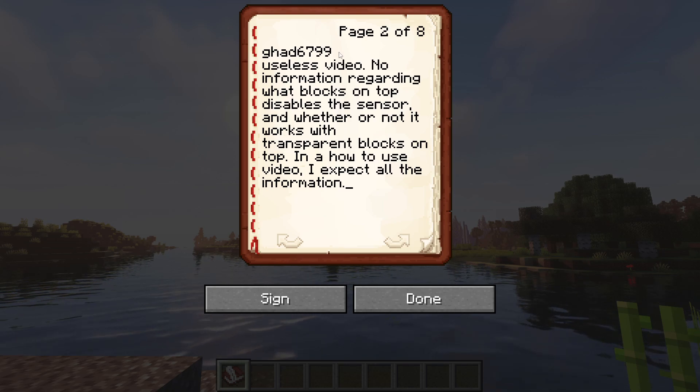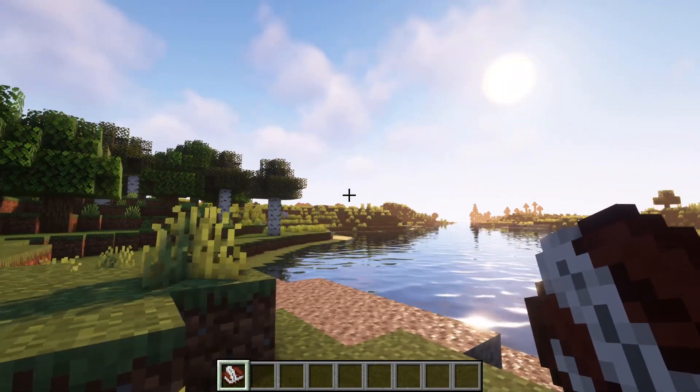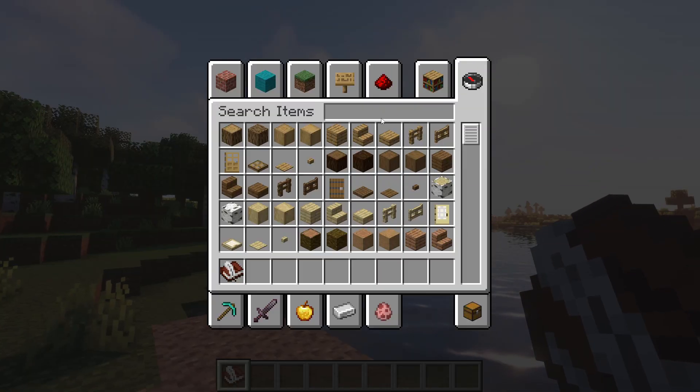Next one: GAD6799, on my daylight sensor video. Comment says: 'Useless video. No information regarding what blocks on top disables the sensor and whether or not it works with transparent blocks on top. In a how-to-use video, I expect all the information.' Alright, let's do this.